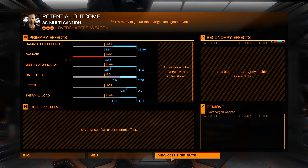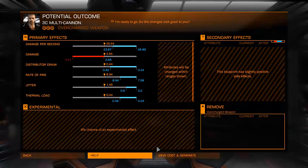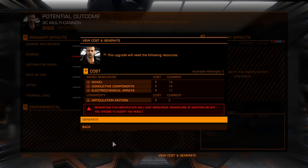Let's hit View Cost and Generate. So I hit View Cost and Generate, then Generate again, and the screen exited out and just said 'please wait' for like five minutes, then nothing happened. So now we're back here again — let's just try it again. Maybe it was a server communication error or something. Let's hit Generate and actually have it work this time.